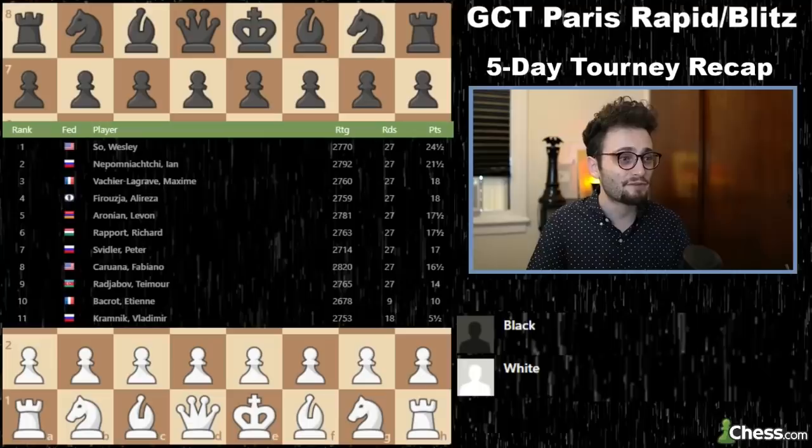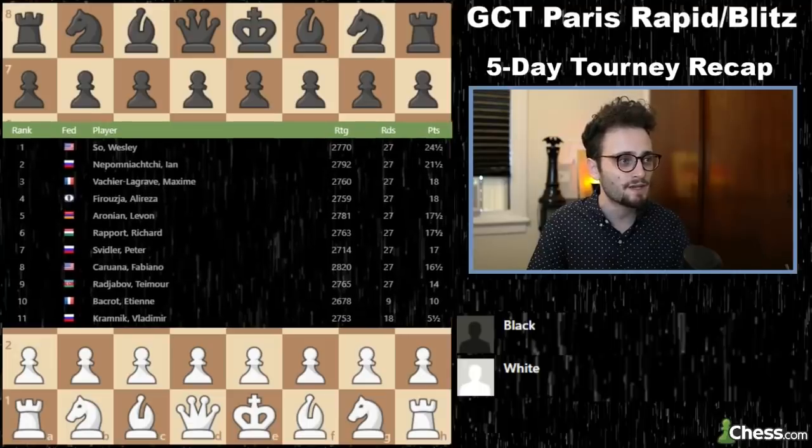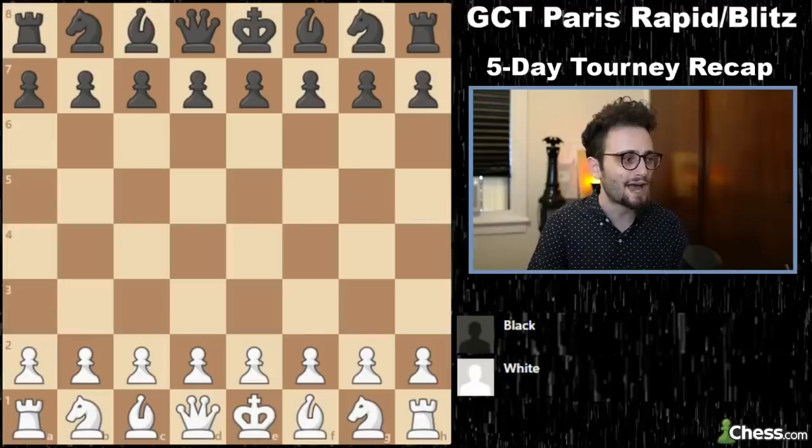Long recap, folks. But before we go, I just want to draw attention to something. Wesley hasn't lost — he played 36 games in Bucharest and Paris, rapid blitz and classical. He's lost one. He was undefeated in Bucharest and lost one game in the rapid portion to Aronian. He is almost undefeated in 36 games. This man is for real. Whatever Wesley's doing, he's in peak form right now — top three in the world in blitz — but Alireza also making that push for it.